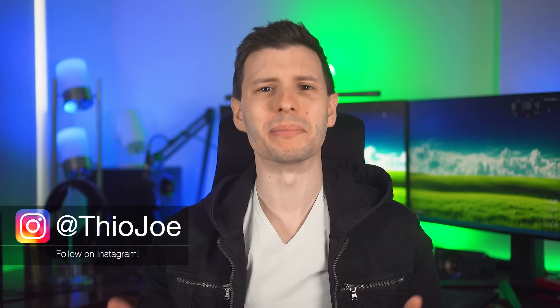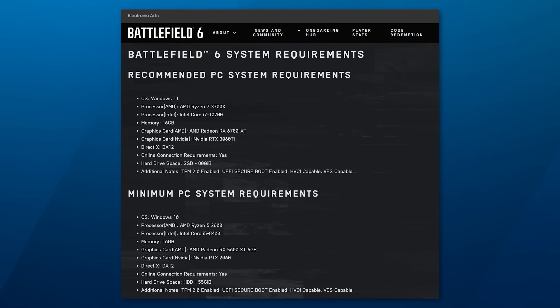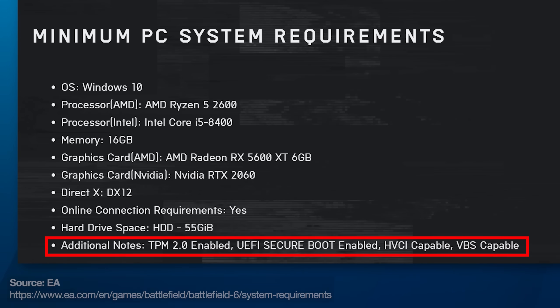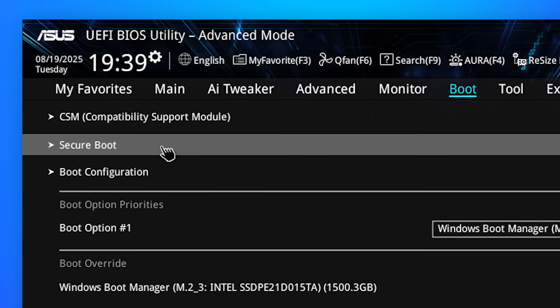I can explain why it's not a big deal — Secure Boot in particular. It's really not a big deal at all. The hardware requirements for Battlefield 6 specifically list the TPM 2.0 module, Secure Boot, and also HVCI and VBS — that's virtualization stuff. But if you have a TPM module, you're also going to have the rest.